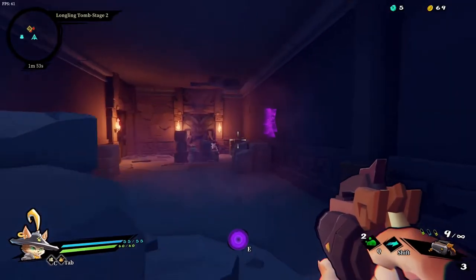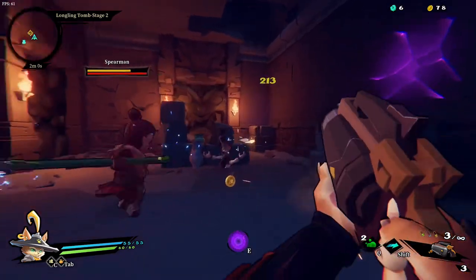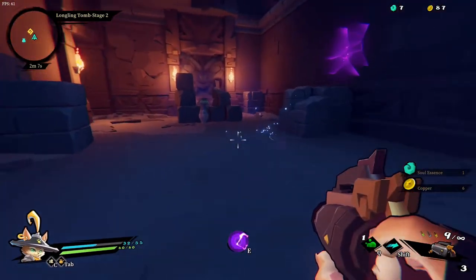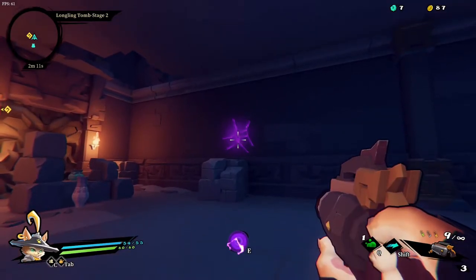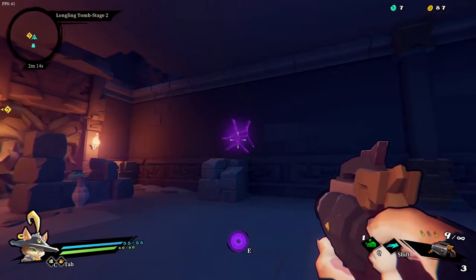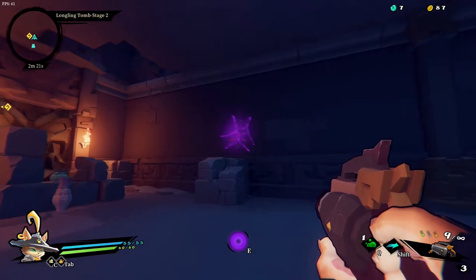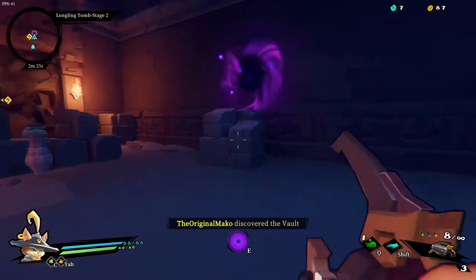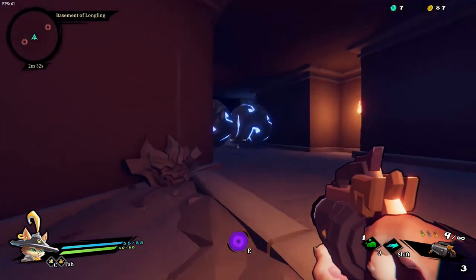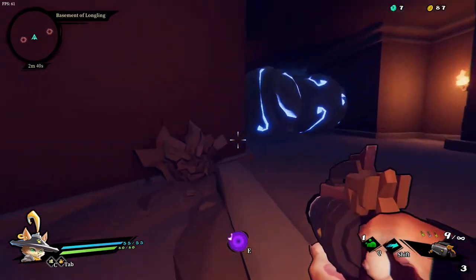The next tip, number two on the list, is to search around rooms. Don't just try to blaze through it unless you're speedrunning. Look around each room and search for gold chests, and more importantly than gold chests, these vaults. I'm level four right now. If you haven't done anything yet, you might not have these unlocked, but there's a talent in your skill tree that you can spend soul essence on to level up, and you can now break these and enter into them. You just have to shoot it and it'll open up. Inside you have to either kill enemies or do some sort of challenge like this rolling ball challenge, and you'll get a scroll at the end. I'm going to do a little tutorial for this vault while I'm here.